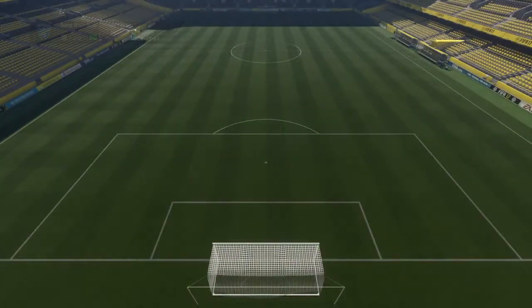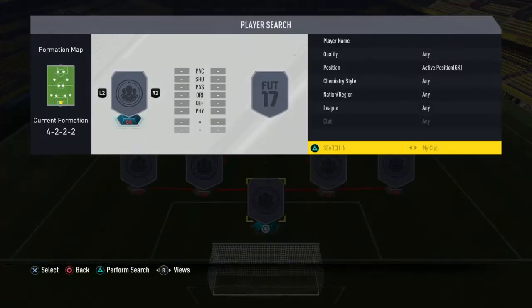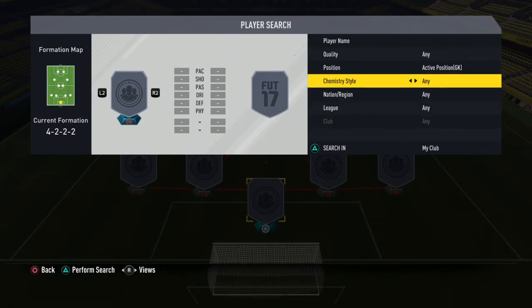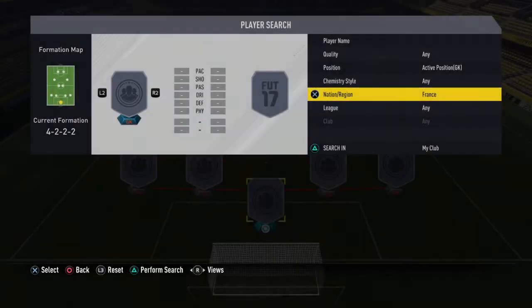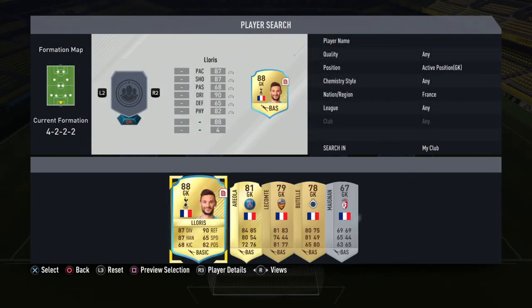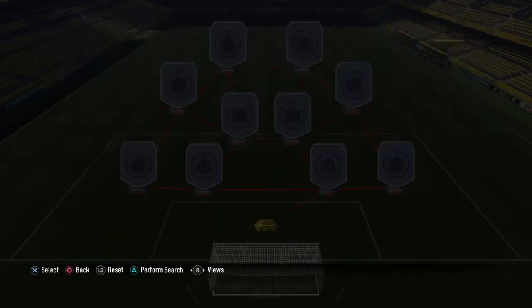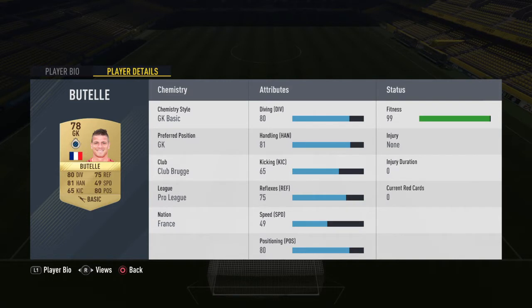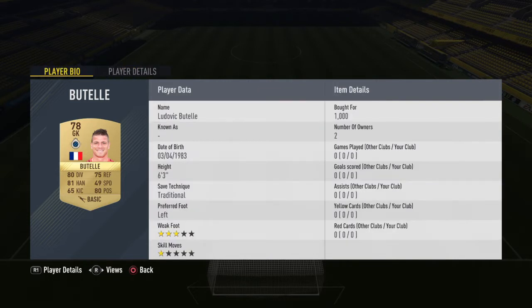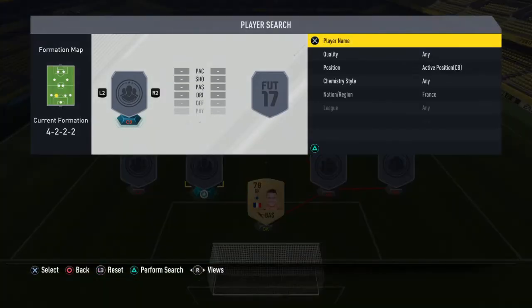Let's get into it. The first one I'm doing is the French international squad — all of them are French, so you can easily get over 99 chemistry. The first goalkeeper is Butler, 78-rated, plays for Club Brugge in the French international pro league. He cost me around 1,000 coins.